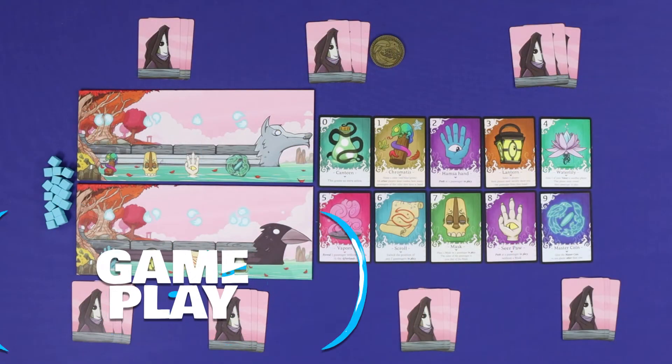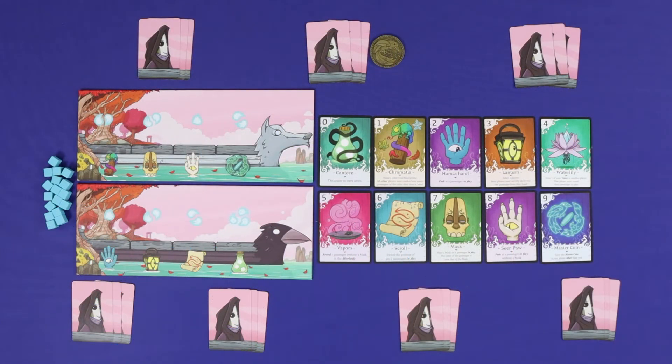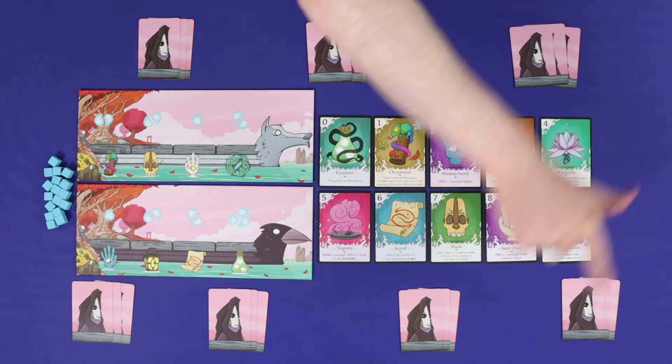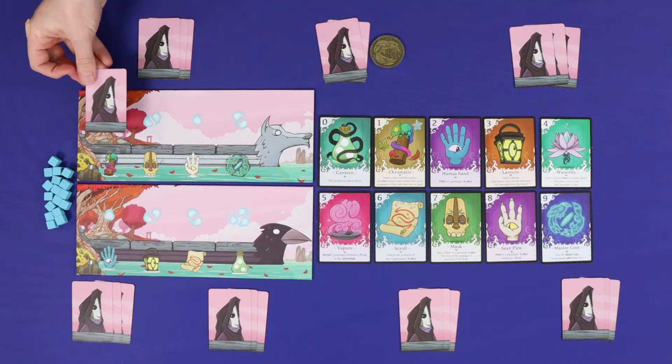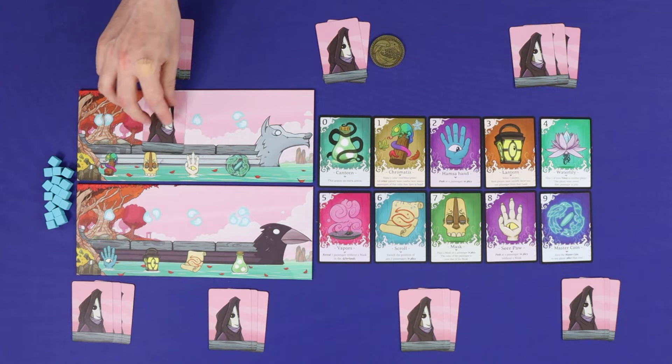You're now ready to play. A round of Passengers is played in three phases: first placing passengers, then using gifts, and then voting. The first phase is placing passengers, resolved in turns starting from the first player and going clockwise until each player has taken one turn. On your turn, choose any one card from your hand and place it face down into any empty seat on a boat.